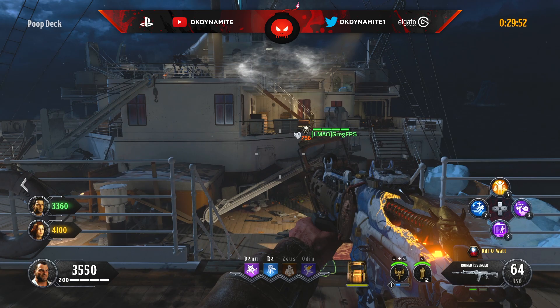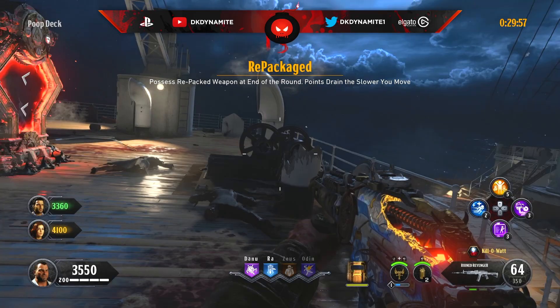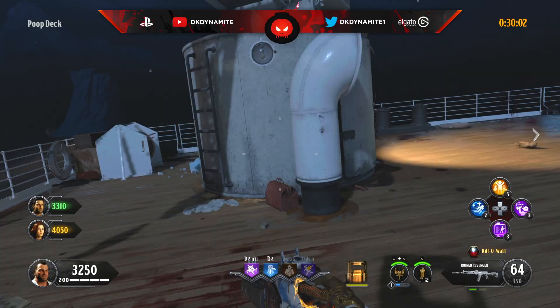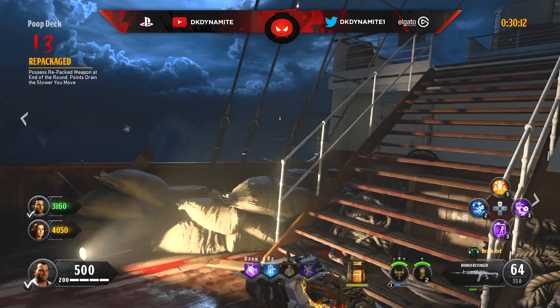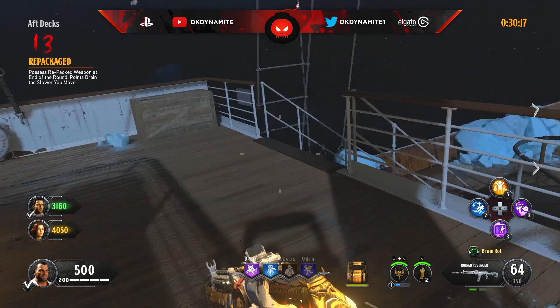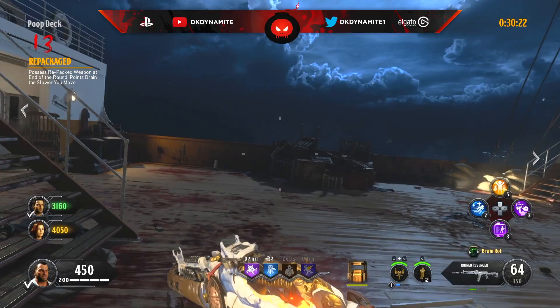For round number 13, possess a re-pack-a-punched weapon at the end of the round while points drain the slower you move. At the end of round 12, save a crawler and go ahead and repack your weapons so you don't lose points for not moving during round 13. Save as many points as possible up to this point — you need 7,500 points per person to repack your weapon.